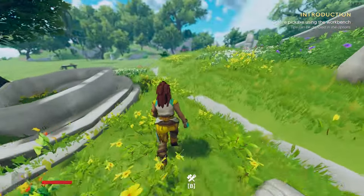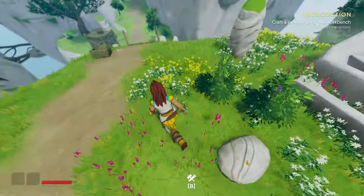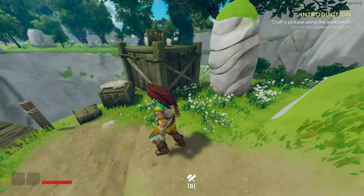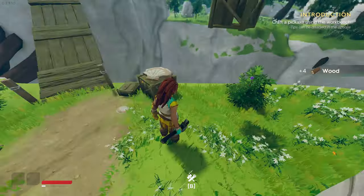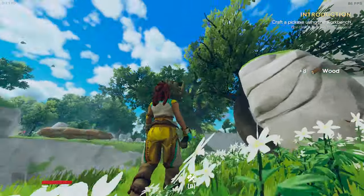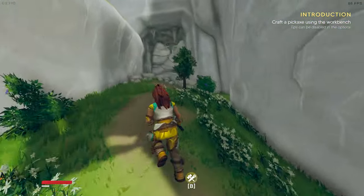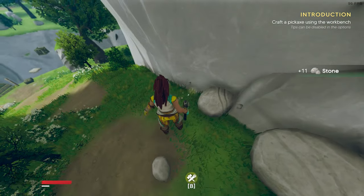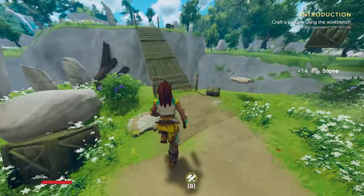I kind of like the premise of it being a floating island — we'll see how that works later on. Oh, there's a little thing down here. If we hit it, we get wood from that. We need pickaxes for the rock formations. Here are some small stones we can pick up — might as well take as many as we can carry. Fourteen should be enough.